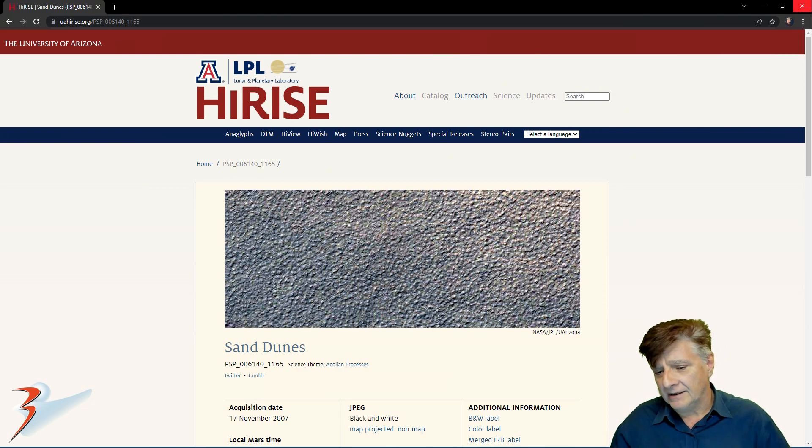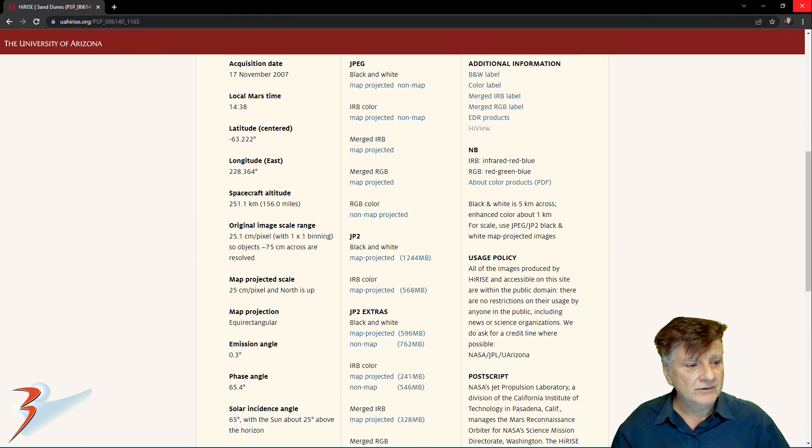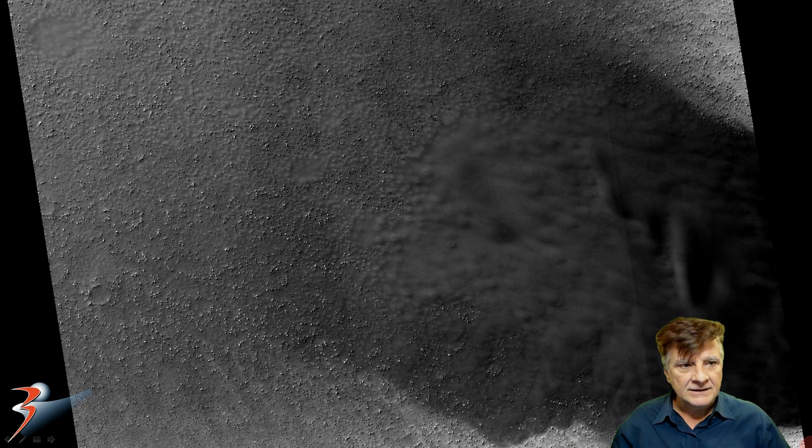The high-rise photograph we're analysing is called Sand Dunes, acquired on the 17th of November 2007 at 25.1 cm per pixel. I'll be showing images cropped from this huge JP2 black and white map projected file, over 1.2 GB in size. And there's a look at the low-rise black and white. The anomalies I'll be showing you are some of these white specks that litter this area.